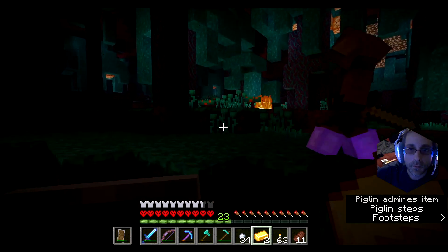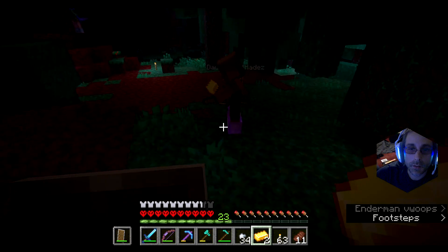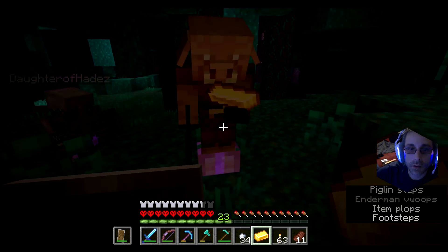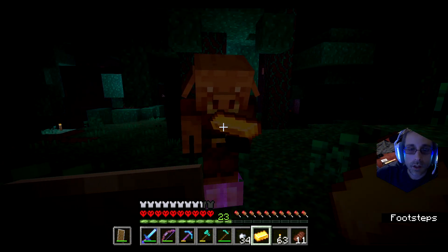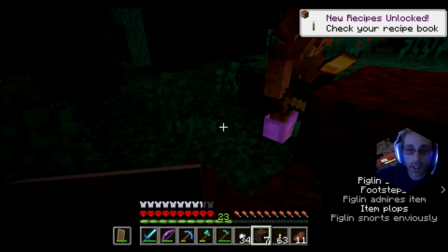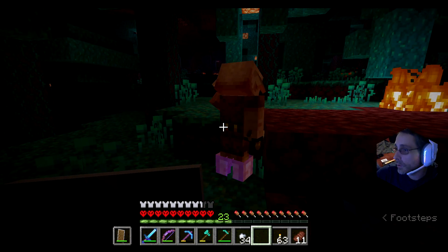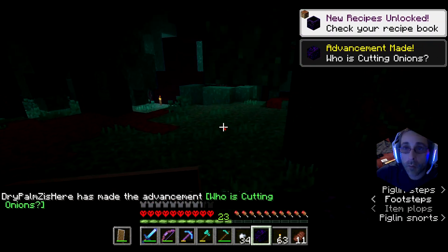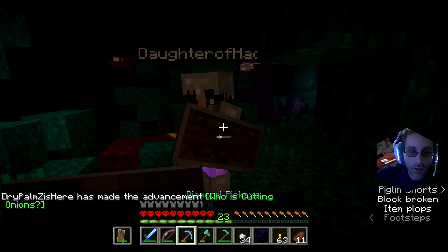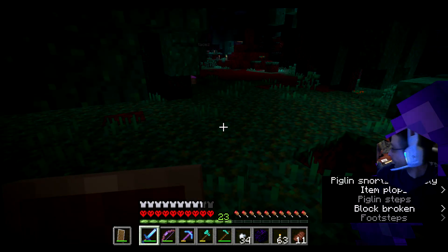I'm trying to find a fortress so we can get unlimited blaze rods. He really likes gold, huh? He gave me strength. I got some soul sand too - what's that for? Elevators - water elevators! Oh my god, what's that? Crying obsidian! How did you know? That's the coolest thing ever. You can make respawn anchors out of that. Yeah they're everywhere.